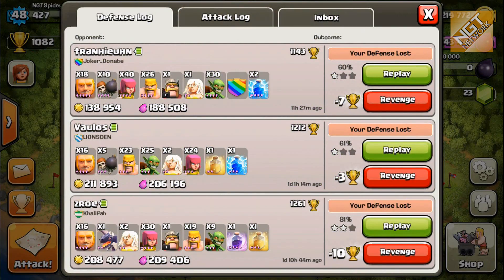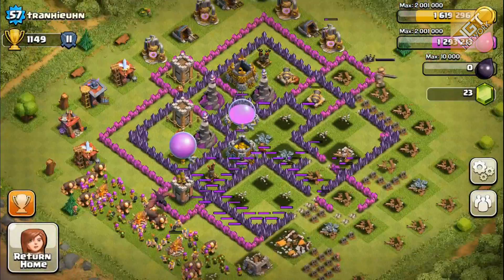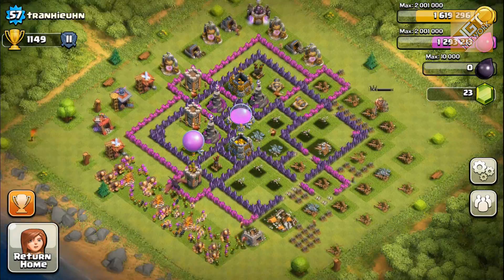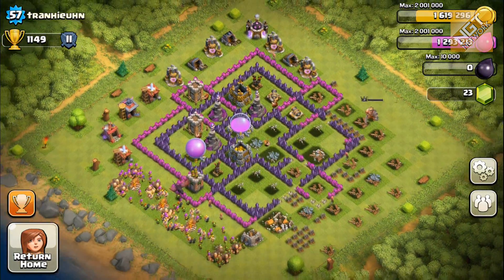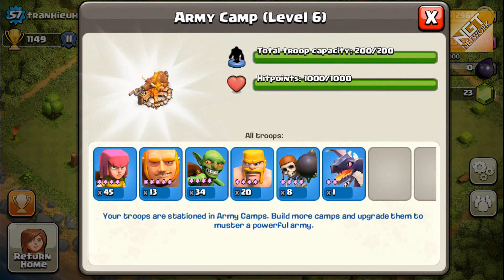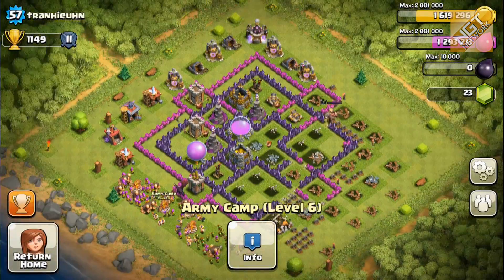Let's take a look at the latest defensive replay. This guy is throwing everything but the kitchen sink — he's got level 5 giants and a level 2 barbarian king. Let's take a quick look at his base. He's obviously at least Town Hall level 8. Let's look at his dragons — he's got level 2 dragons. Yeah, I don't think you can upgrade to level 5 giants on Town Hall 7, so he's at least Town Hall 8.